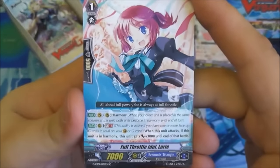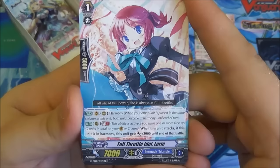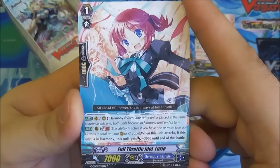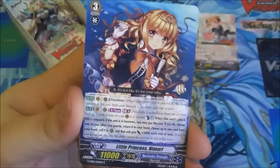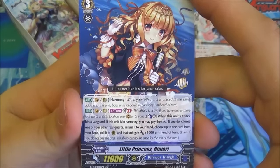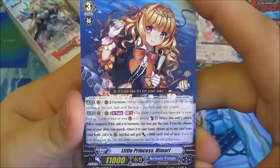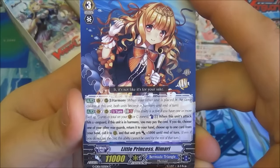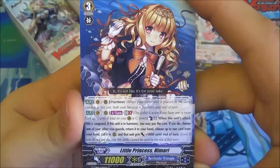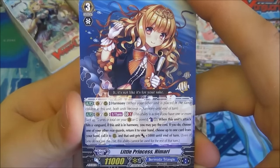We have Full Throttle Idol Lurie — another harmony triangle with Generation Break 1. When she attacks she gets plus 3k, so she becomes a 10k Grade 1 hitter if she's in harmony with Generation Break 1. Good for the early turns. Then we have Little Princess Himari — harmony at Grade 3, and once per turn at Generation Break 1 you can Counterblast 1 when this unit attacks or hits a Vanguard. If this unit's in harmony you can pay that cost, choose one of your other rear guards, return it to hand, call one card from hand to rear guard, and that unit gets plus 5k until end of turn.